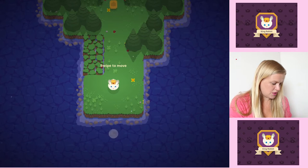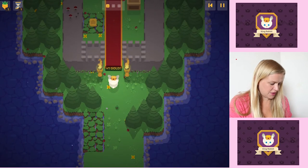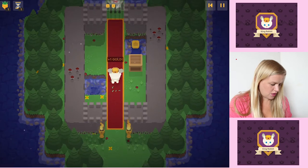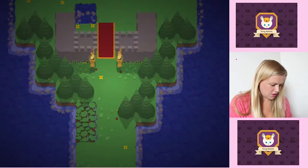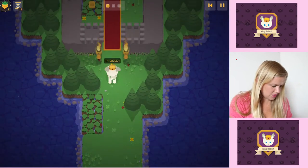So swipe to move — he hops along. We collect these things? Oh, one gold, two gold. Can we jump in the water? Well, I jumped in to collect the gold but then I died.